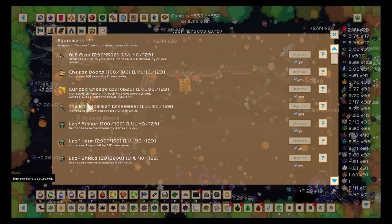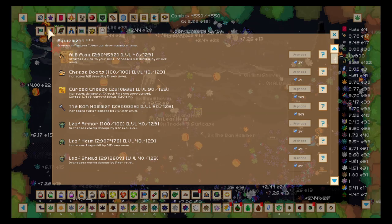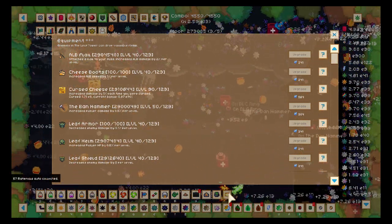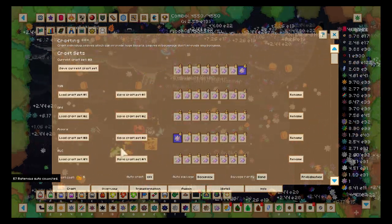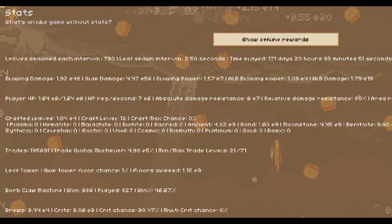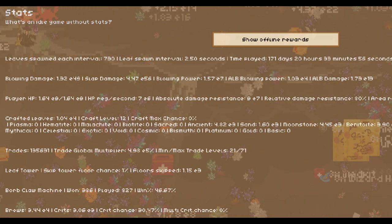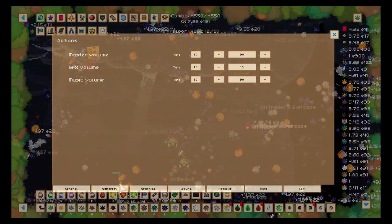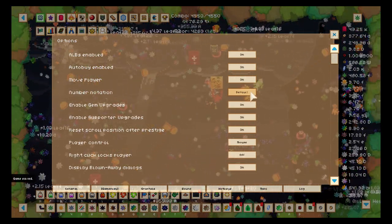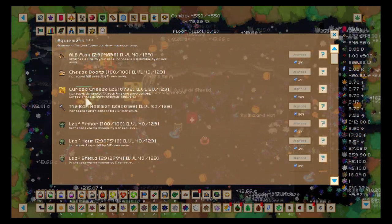I'm at 1.71e8, and I'm going to look at my DPS. Let me switch to my DPS set — I got 4.47e56. Do you think that's enough to kill that boss? We'll see. Then I'm going to switch to my normal notation — the one with letters — so I can understand better.